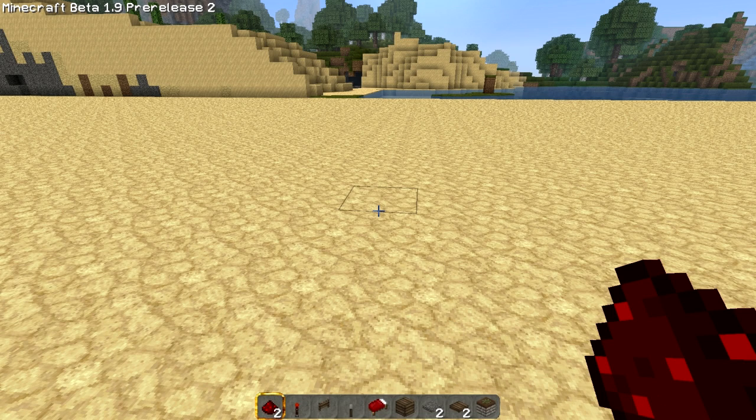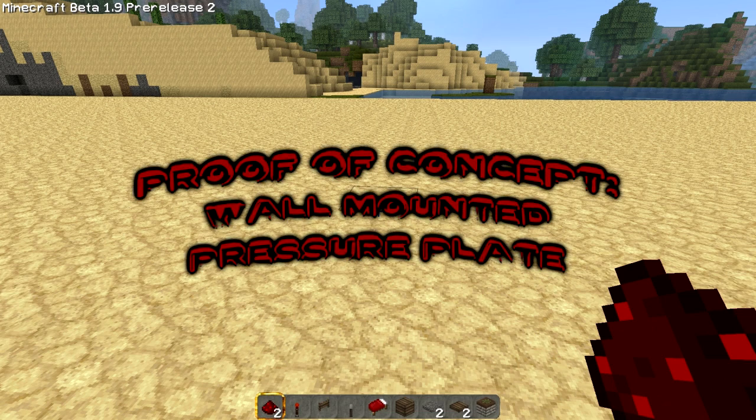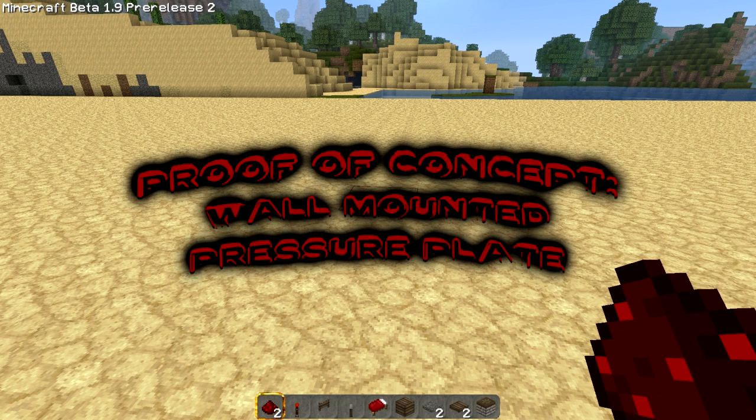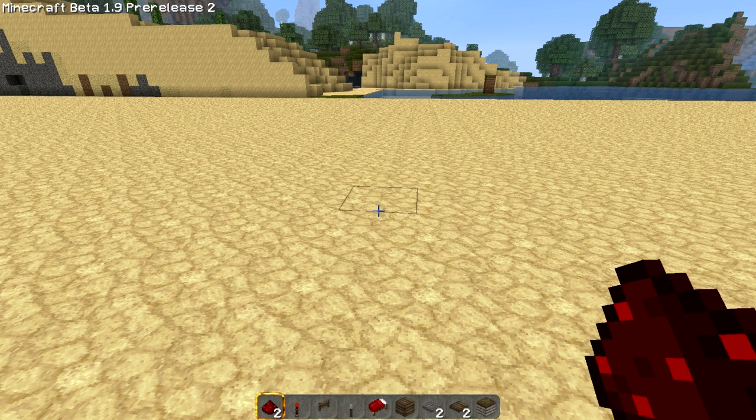Hey guys, MCCrawl here. I got another little proof of concept for you today. Somebody has already kind of done this - I believe it was Seth Bling, who had made technically the first wall-mounted pressure plate. I think it was Seth Bling. I always get the names confused, so I apologize if it's wrong. Correct me if I'm wrong, guys.